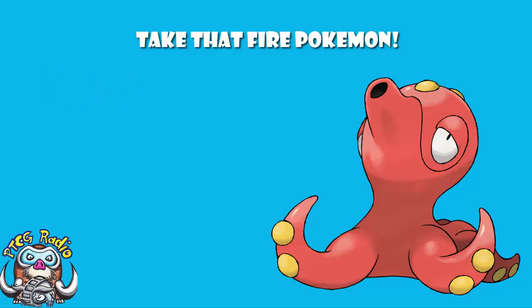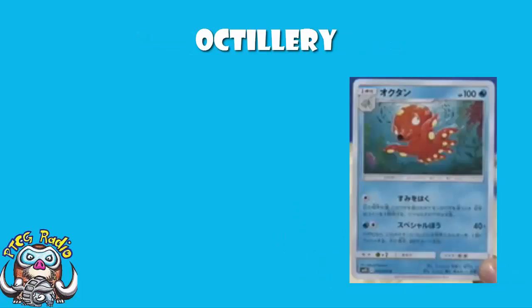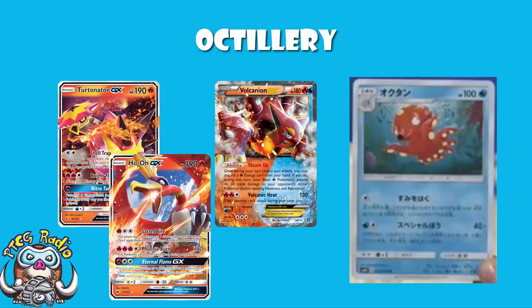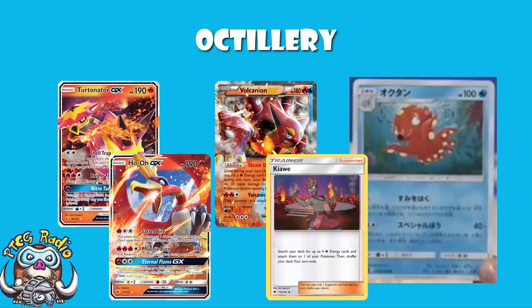Ladies and gentlemen, it's Octillery, and I like Octillery. Being a Water-type Pokémon is quite handy nowadays, because it means you're hitting weakness against Volcanion and Turtonator. Although, do remember that a lot of these Fire decks now are also starting to play Ho-Oh as well. And although it's easy to forget, Ho-Oh is weak to Lightning, not Water.